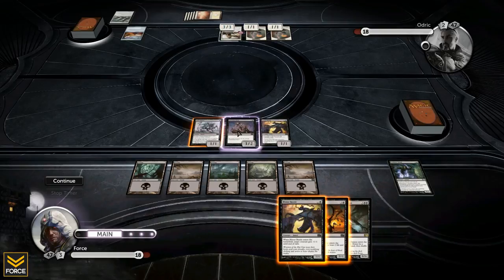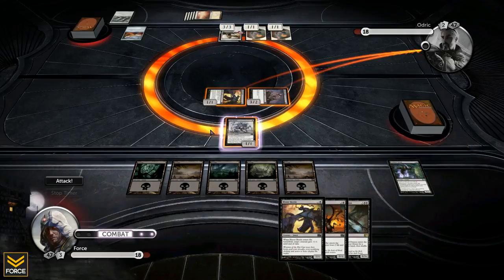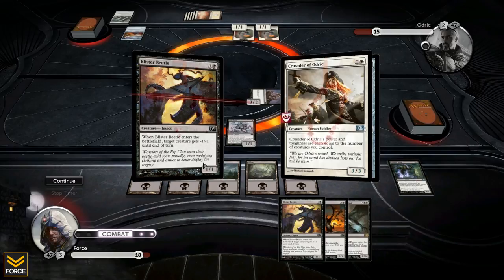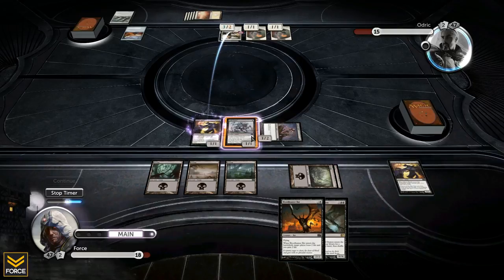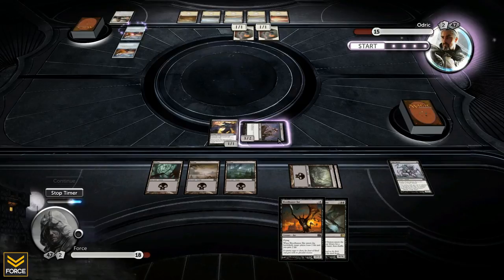I can sacrifice the Fume Spitter to put a minus one minus one counter on a creature. Here's my game plan: I attack with both creatures and see if he blocks. He blocks one and takes one damage. I then put the Fume Spitter into play, give it minus one minus one — sacrifice him — give another minus one minus one. That gets rid of a huge threat. The Crusader was going to get gigantic very soon, and that trade-off was well worth it.